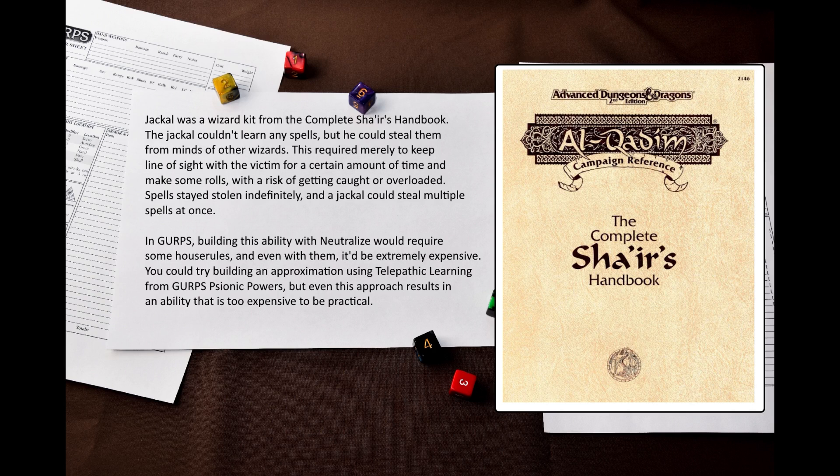GURPS Psionic Powers introduced a new form of modular abilities called Telepathic Learning. If we modify it, we could get a rough approximation. I tried to, but the result was way too expensive to be useful. It is impossible to build this in GURPS with Neutralize without any house rules, and even with house rules such an ability would cost several hundred points. Alas, it seems that I am powerless here.